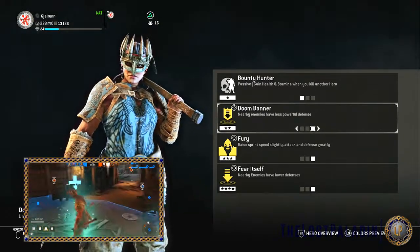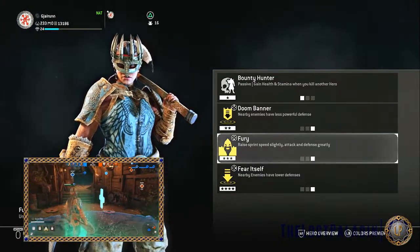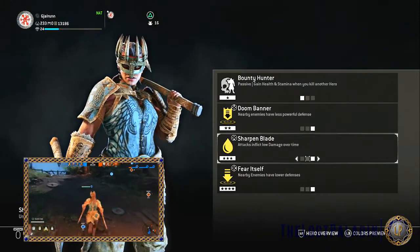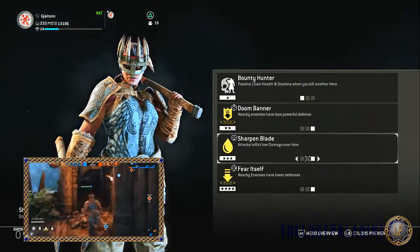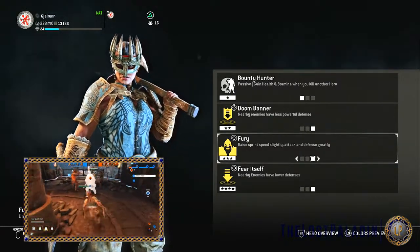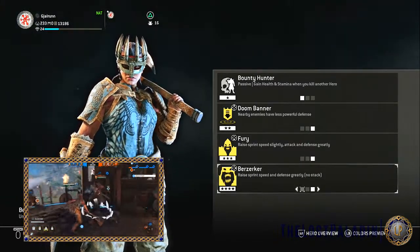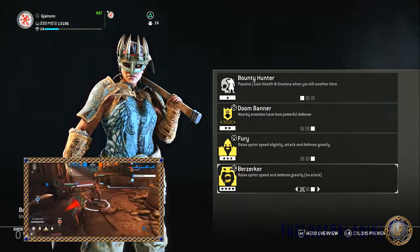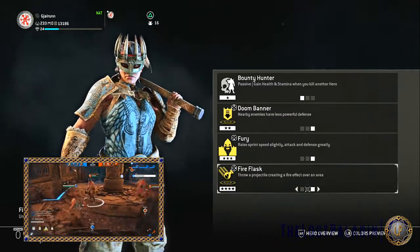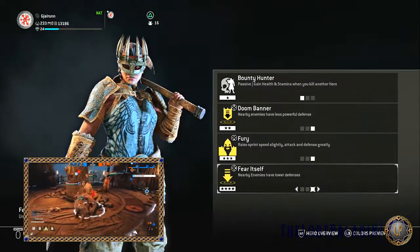His tier three feats are Throwing Axe dealing moderate damage; Sharpen Blade, where attacks inflict low damage over time; and Fury, which raises sprint speed slightly and attack and defense greatly. For tier four, he has Berserker, which raises sprint speed and defense greatly and doesn't stack; Fire Flask, throw a projectile creating a fire effect over an area; and Fear Itself, where nearby enemies have lower defenses.